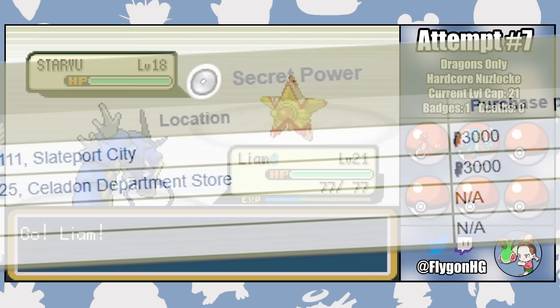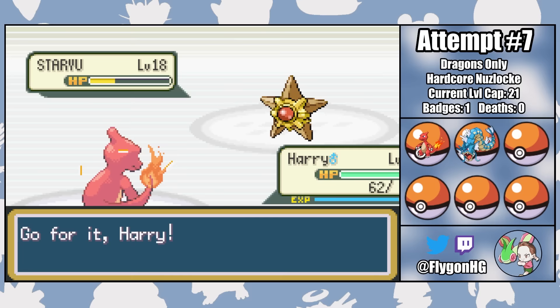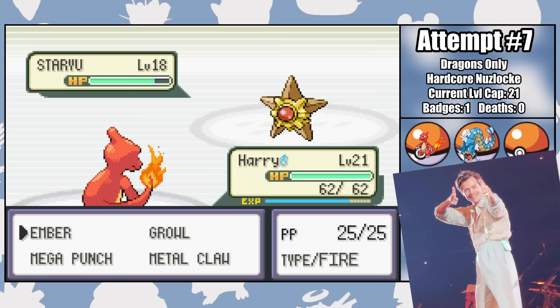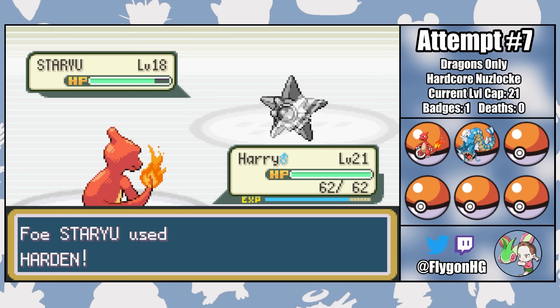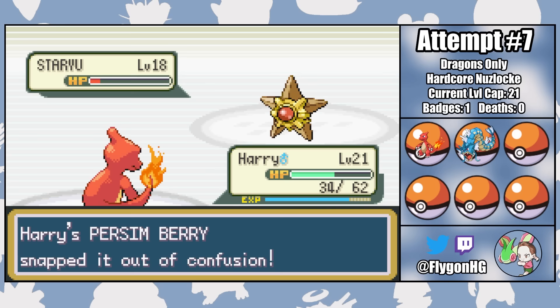Tackle leaves Staryu in the yellow, which lets them fire off a Water Pulse that does negligible damage but gets the confusion. Instead of hitting ourselves in confusion, I decide it's best to switch to Harry, who's evolved into a pretty goofy-looking Charmeleon. He completely whiffs a Mega Punch, letting Staryu set up a Harden. A second Mega Punch connects as Staryu survives and retaliates with a Water Pulse, which confuses again, though this time we're healed by a held Persim Berry. I decide to switch to Liam as Misty heals with a Super Potion.